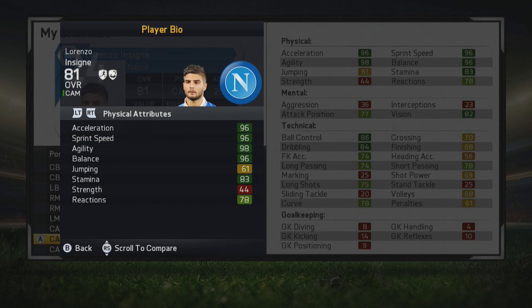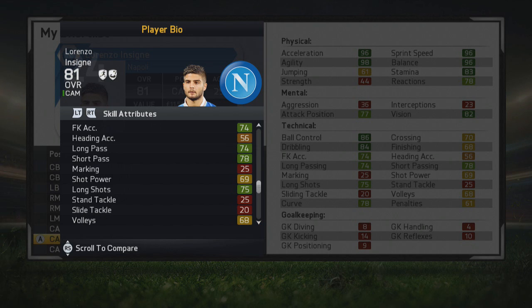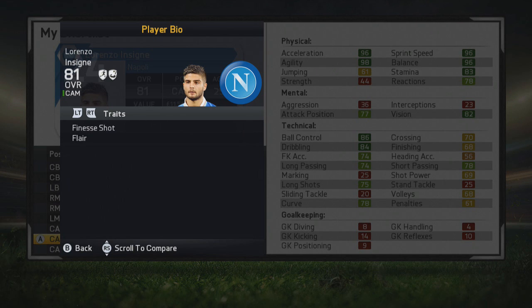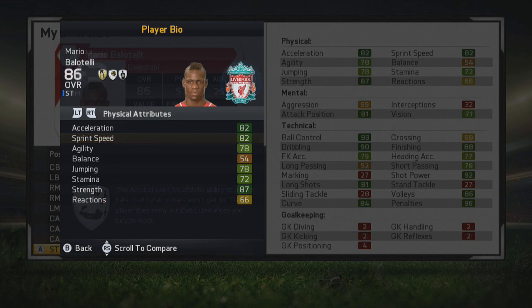Next up is a somewhat under-the-radar player — Lorenzo Insigne of Napoli. 81 stats as a centre-attacking mid at this point, but fairly young so there's room for improvement — similar to Ricardo Rodriguez, he's 24 at this stage. 96 acceleration and sprint speed, incredible balance, agility, stamina, vision, ball control and dribbling. Three-star weak foot, three-star skill moves — perhaps deserves more. 25 years old from Italy, medium attacking and defensive work rate, can play as an attacking mid, centre-forward or left winger, with speedster and acrobat specialities.